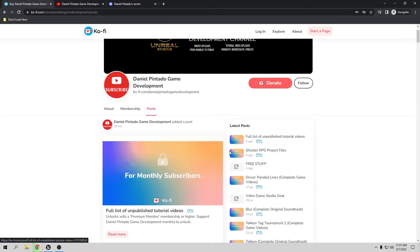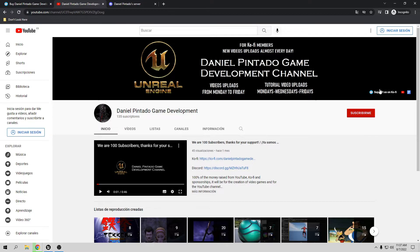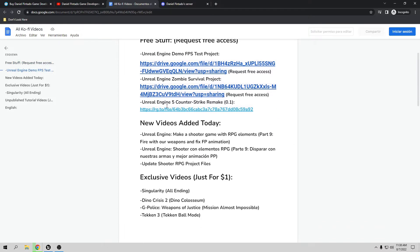If you want to see what I already have, you can check the posts. You can also go to my YouTube channel and subscribe — there's a list in the top right corner with all the videos already made for Ko-fi members. I update this list almost every day. These are free assets for everybody, with two links to Google Drive for faster downloads.